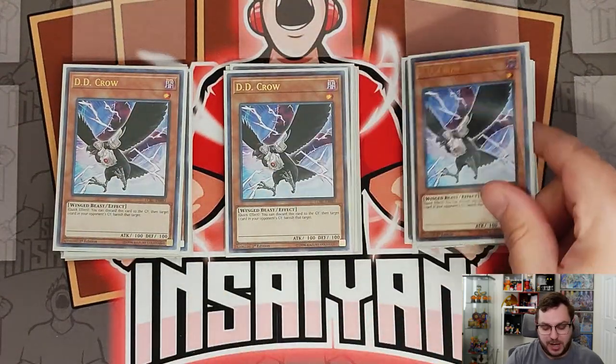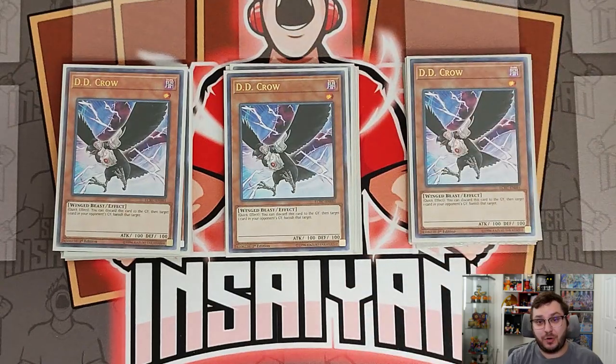We are playing three copies of D.D. Crow — I think D.D. Crow is actually the best hand trap of the format. Not only can you hurt Sprite really hard by D.D. Crowing their Ronin Toden when they use its effect (locking them out of the Toad), or if you draw it a little later you can D.D. Crow whatever they're targeting off of the Elf to resummon.